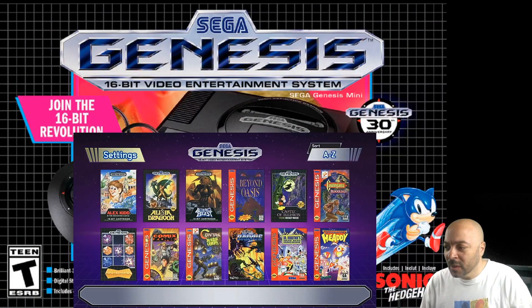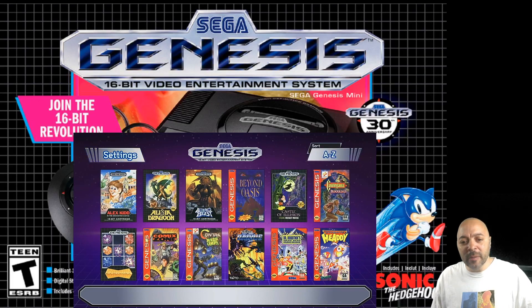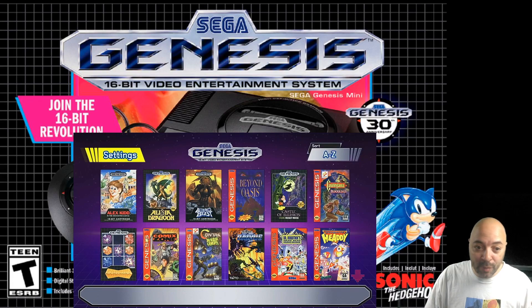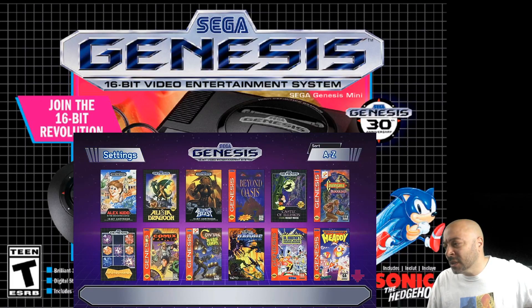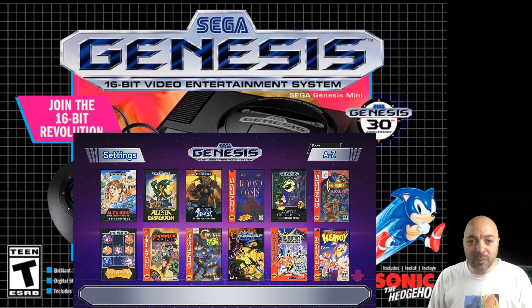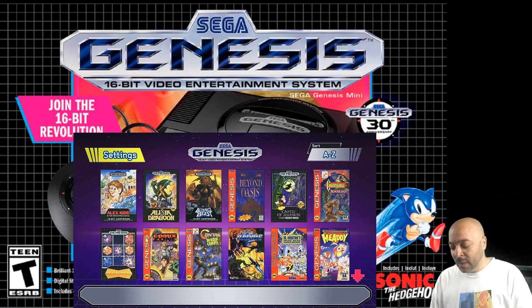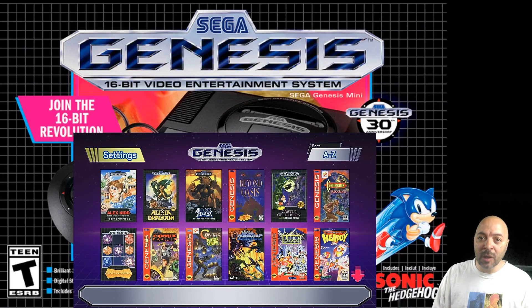Alright, so this is the Sega Genesis Mini. It has 42 games — they say 40 games plus 2 bonus. It's half the size of the original Sega Genesis and it has 512 megabytes of flash memory. The system is pretty lightweight. The controller is solid, but there's not much weight to any of this. It's a very small, light package.